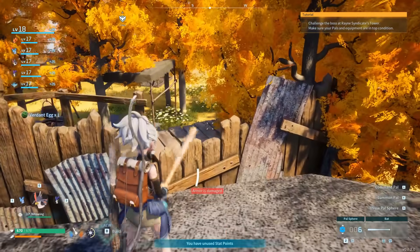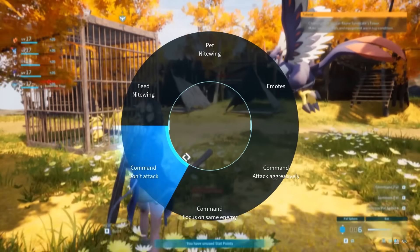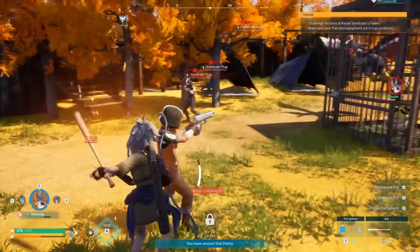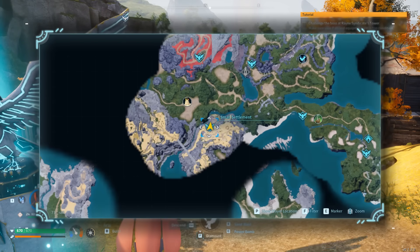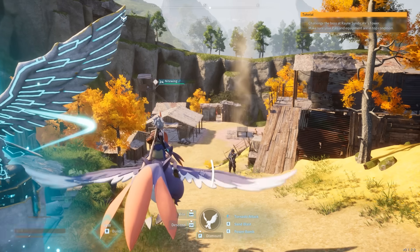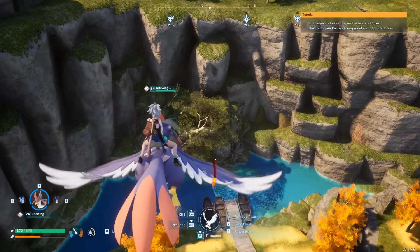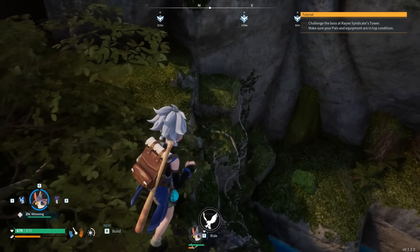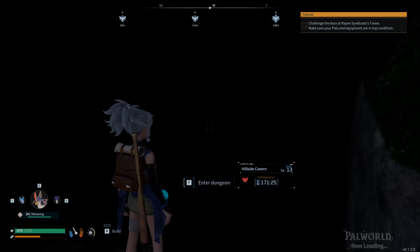Let's talk about the last and final glitch or exploit in today's video. This next one has to do with a dungeon. If you do not know what a dungeon is or where to find one, don't worry — I'm going to help you out. There is one dungeon you can find right here on the map, and I will be showing it in just a second. I'm right over here at this spawn location. Once you have found this point of interest, locate the back portion — you should see that there is a cave. Go ahead and enter inside.